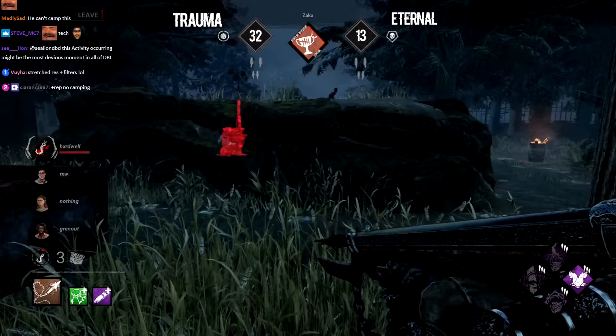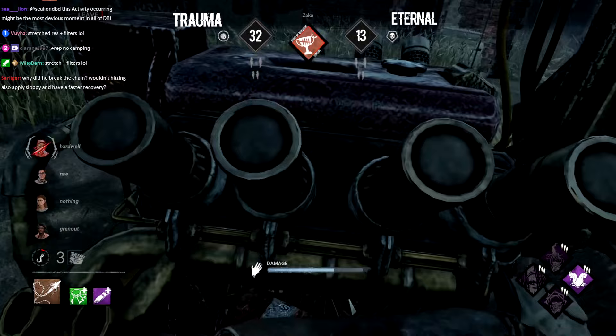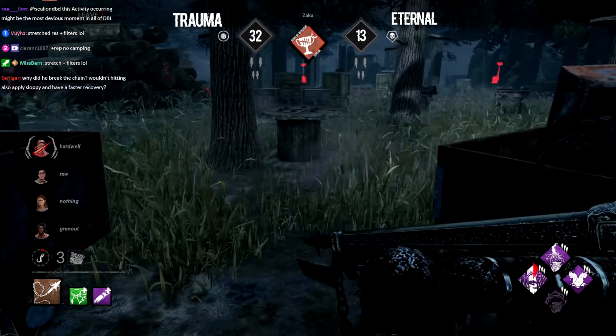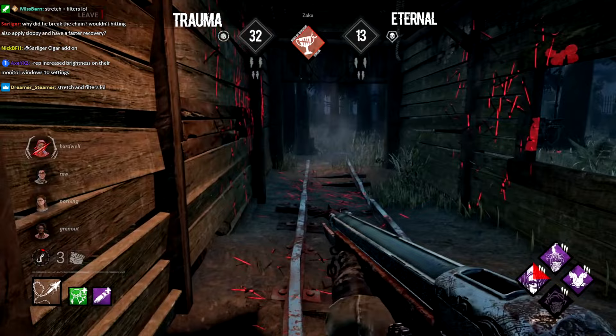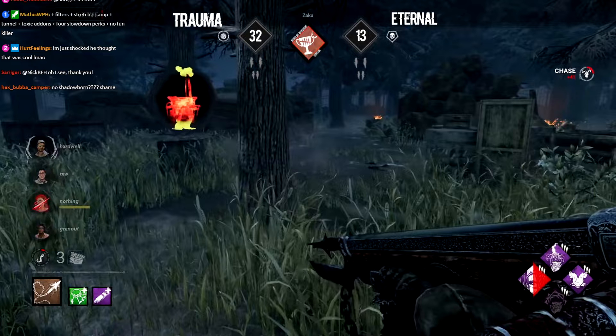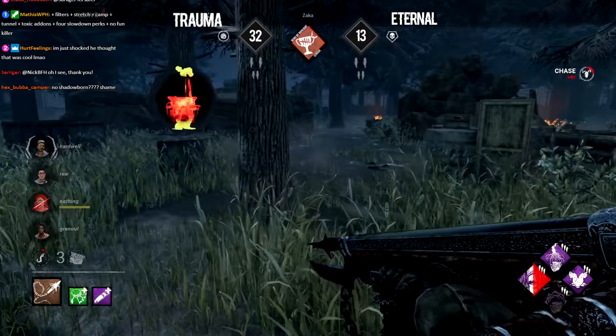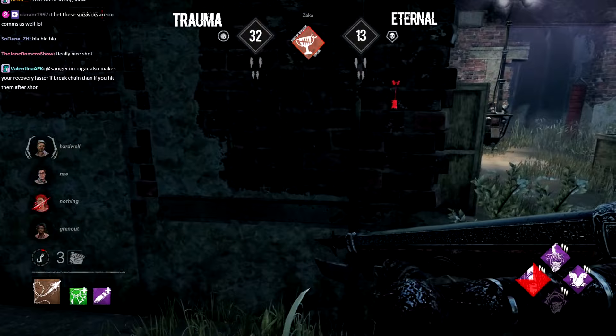There's a lot of distance between the hook and the three-gen up top — a free save for Team Trauma. They take the correct side of the hill, making sure Zaka has no chance for an injury. He has to rotate left, check the generator up there, trying to carry this region a bit longer. So far neither Call of Brine, Sloppy Butcher, nor Eruption are really coming into play because Trauma just doesn't allow pressure. But Zaka with an insane snipe — exactly what you need in a situation like this. He has to rotate to the generator where someone is missing skill checks — that can't be Hardwell, who has been winning all the coin flips. Another snipe attempt — miss — huge for Team Trauma.